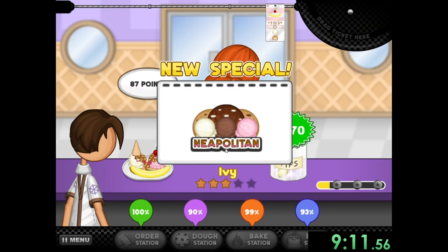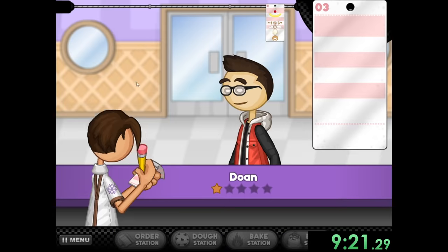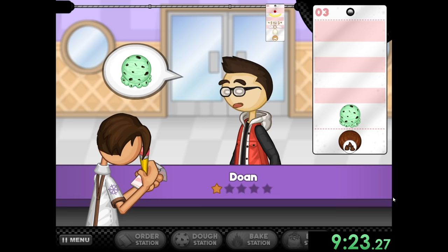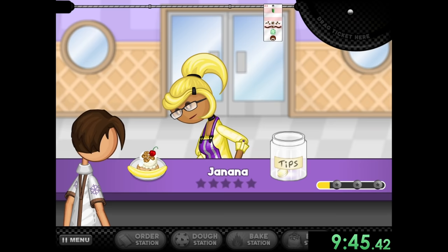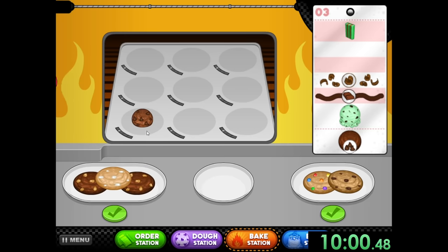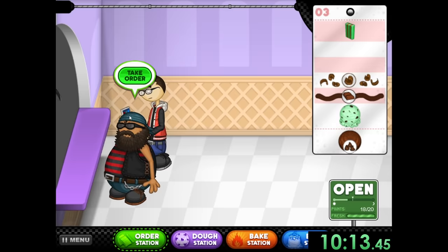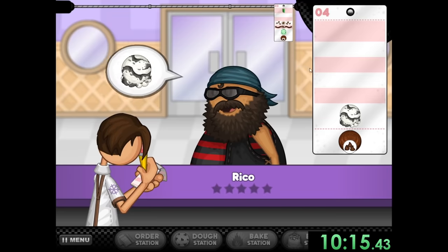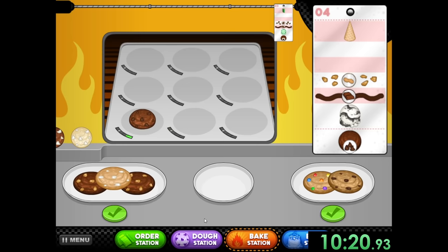We also get the Neapolitan, and then Don again — I guess he really likes my food. I don't really like him, but I'll take his money. Janana is going to love her meal too. Why the yellow hair that looks like a banana? Bananas are her entire life — I really shouldn't be judging these people, but it's just so hard not to. We can also prepare for our closer by starting to get the meal ready, and then get Rico, who's going to want a really simple order. Thank you, Rico — I appreciate people like you.